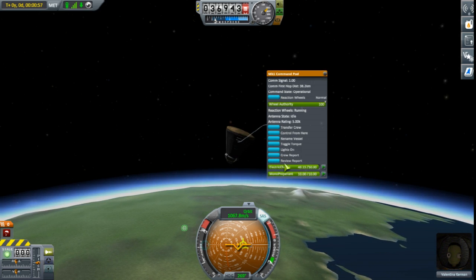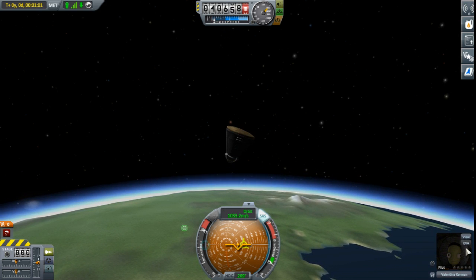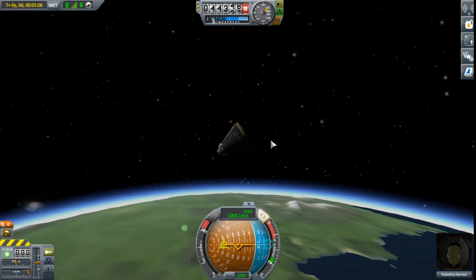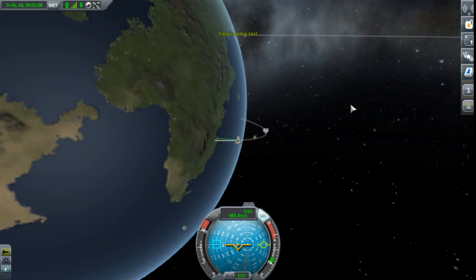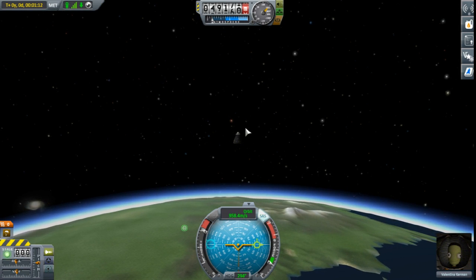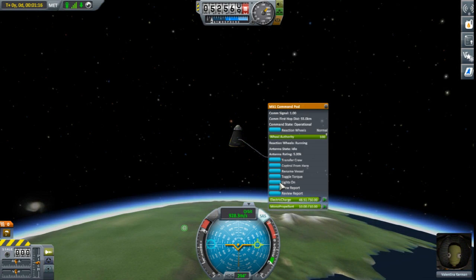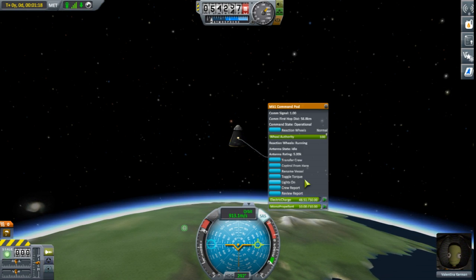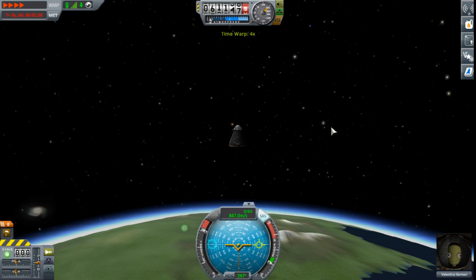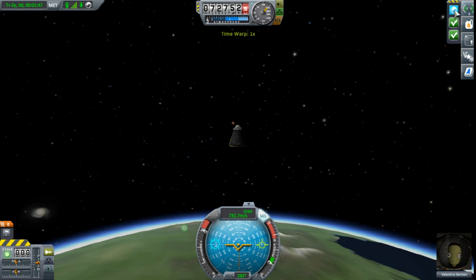Can I take another crew report? No. Let me try one thing - I'm going to quick save. I was going to say I'm going to try and see if I can EVA, but I cannot. So I'll leave it sitting right up there. I wish that I could. I can turn the lights on, which is nifty - just a little window light. We will speed it up here just until we break out of the atmosphere.